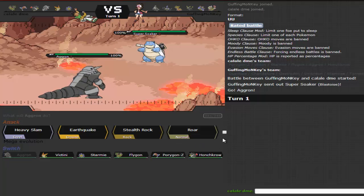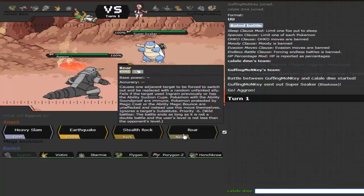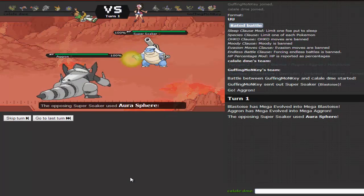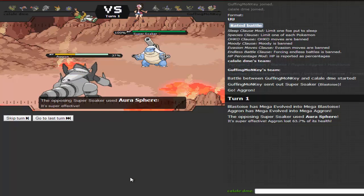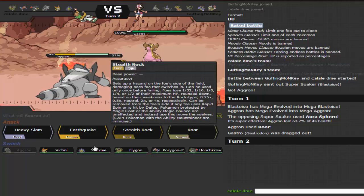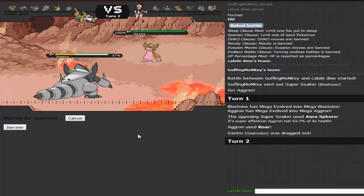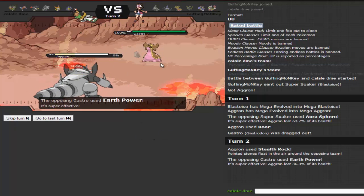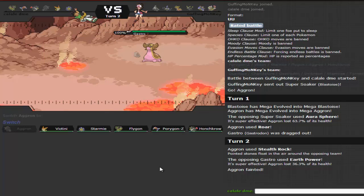He's probably going to go for Aura Sphere, so I Mega Evolve and go for Roar — I feel like I can take one Aura Sphere. I do take it and Roar him out into Gastrodon, then go for Stealth Rock. He goes for Earth Power and takes me out. I don't have a Grass-type move which would be really nice here.